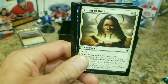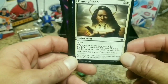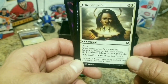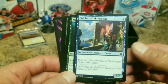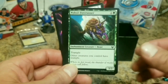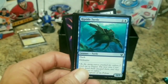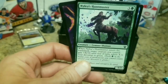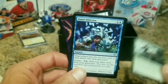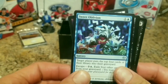Omen of the Sun - that's nice looking, an enchantment. I actually really like the artwork on that. Eidolon of Philosophy, Nyli's Forerunner, Witness of Tomorrow's, Hyrax Tower Scout, Riptide Turtle, Underworld Rage-Hound, Nyli's Huntmaster. Sweet Oblivion - that's a really cool looking card, uncommon. Kind of reminds me of the Joker a bit.